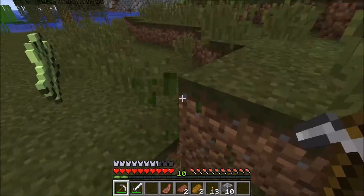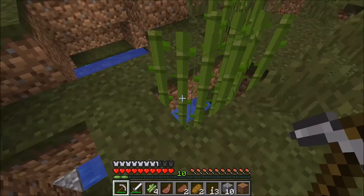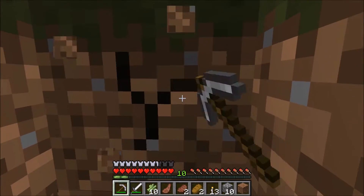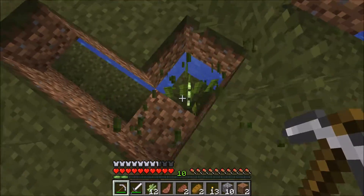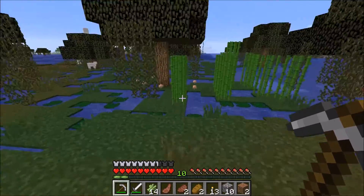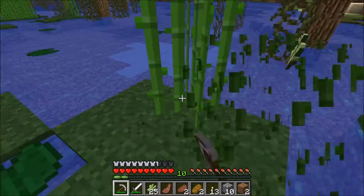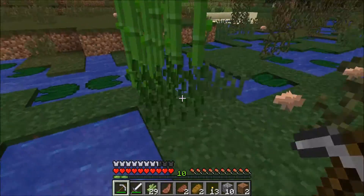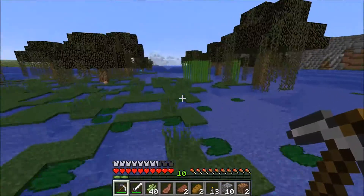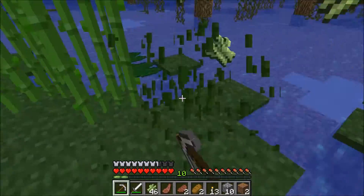Okay here we go, we've got some sugarcane! Let's grab these bits, that's pretty good. Right next to home and it looks like there's quite a lot around here, so we should easily be able to make a book and then possibly start working on some bookshelves. I've got fourteen already - it's three sugarcane for one piece of paper and three bits of paper for a book if I am correct. Okay, we can replant all of this nearer to home. May as well grab it all whilst I'm here.